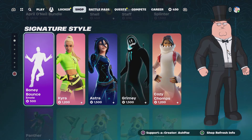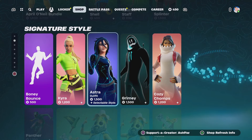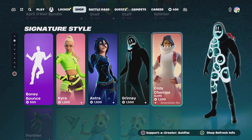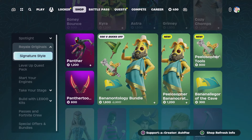We've got Boney Bounces still here. Kyra's in the store with Astra, Grimey, and we've got Cozy Chomps there as well. We've got Pamphor in the store, which is pretty cool. And we've got a new Peely!